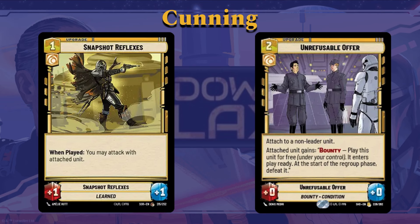Snapshot Reflexes upgrade: one cost, plus one, plus one. When played, you may attack with the attached unit — it buffs a unit and gets you an extra attack. It's going to be really powerful when Gideon is in his leader unit form, but it could also have a lot of good uses even if you're still on the leader face form.